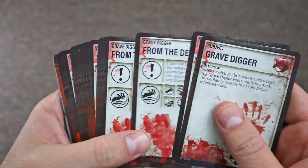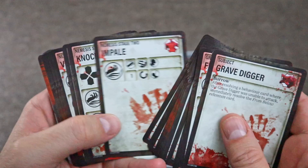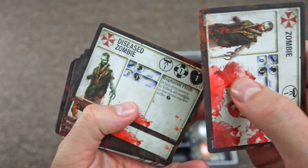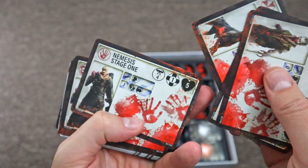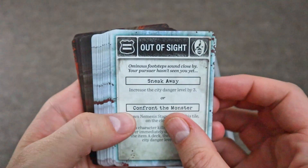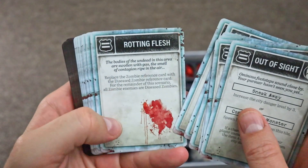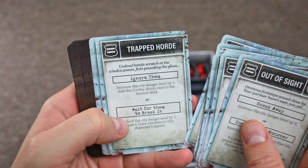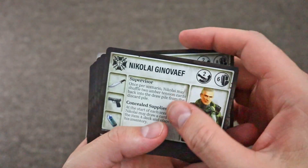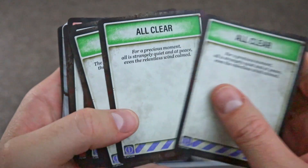We've got more cards here — looks like these might be enemy abilities and what they can do to you. Got enemy character cards here with different stats: health amounts, damage they can do, movement. More cards here — looks like there may be choices that you can choose between on the cards and different scenarios. More character cards: we've got Jill Valentine, Nikolai, Carlos, Mikael, and a couple more.